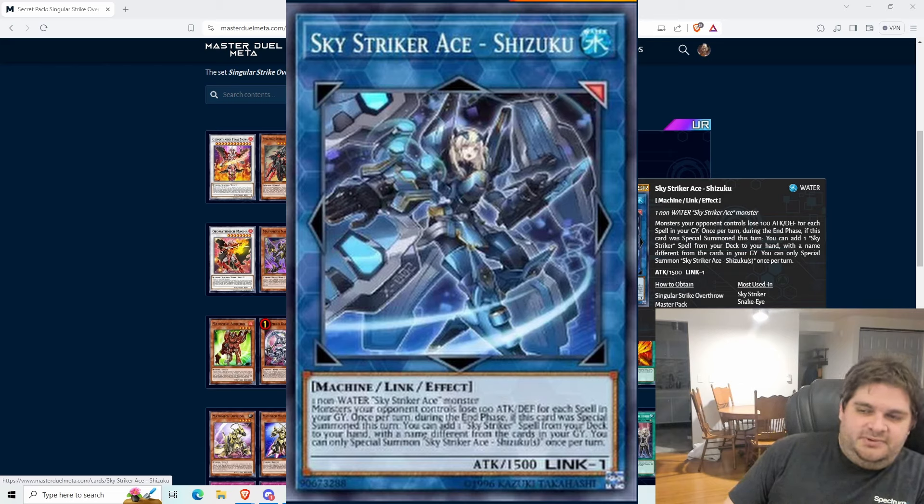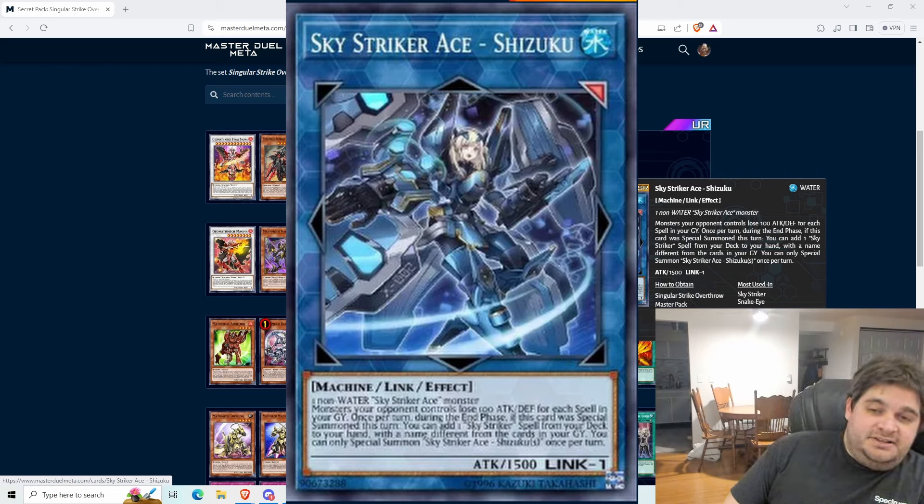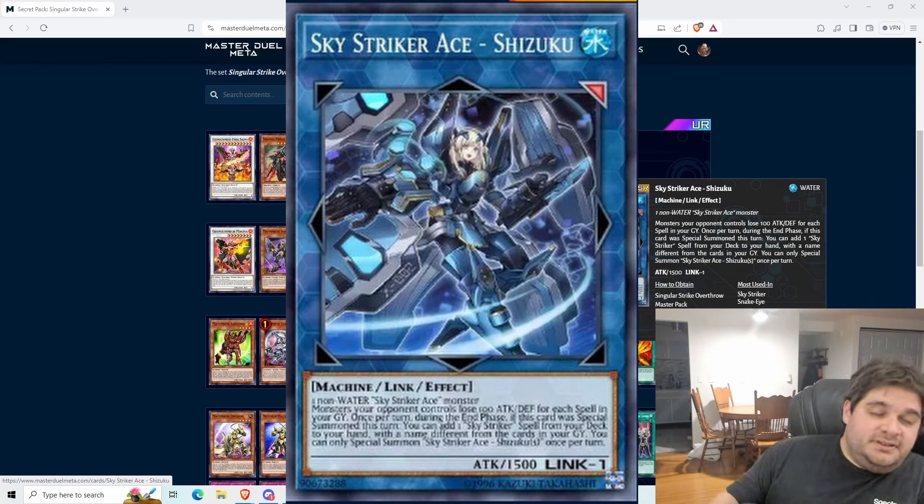You can only special summon Sky Striker Ace Shizuku once per turn. This is a search, but it takes place during the end phase. The search effect is very strong, and therefore Shizuku is the card we're actually getting because she's the one we'll make the most of. Kigari also has recursion, but Kigari is a much better card, so it makes sense they're not giving us Kigari yet. You will make Shizuku probably every single turn and be happy to continue searching for additional resources.